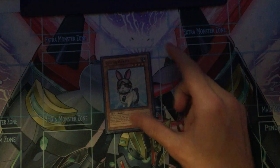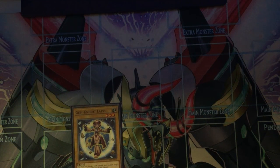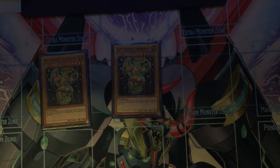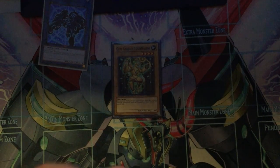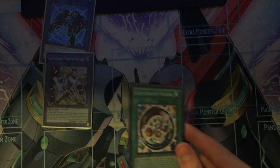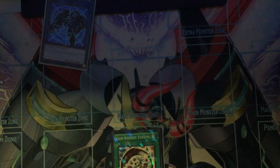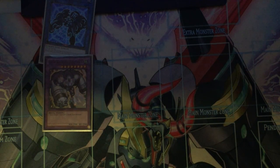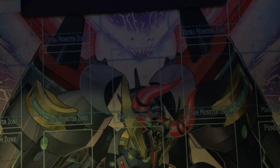So what you do is normal summon your Rabbit, effect to banish. Whatever Gem Knight you have in hand as a Vanilla, you get the opposite — so in this situation you go for 2 Tourmaline. Then you link one for a Link Spider. Effect of Link Spider to special out Lapis. Then here you make a Link 2 for the Quartz. Effect of Quartz to search for your Fusion — if you've got the Fusion, you search for Obsidian; if you've got the Gem Knight, you search for the Fusion. Then you Gem Knight Fusion using Quartz and your Obsidian for your Zarconia. Effect of Obsidian: special out your Tourmaline from grave. And now, since you have a Thunder, a Rock, and a Cyberse — all Earth — you make yourself a Curious.